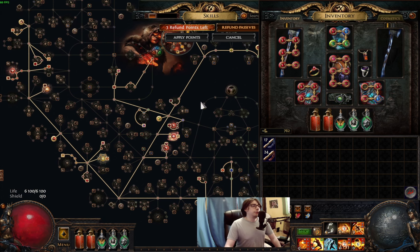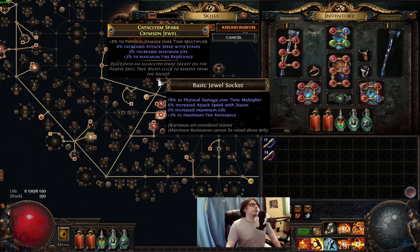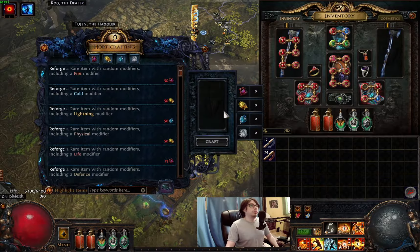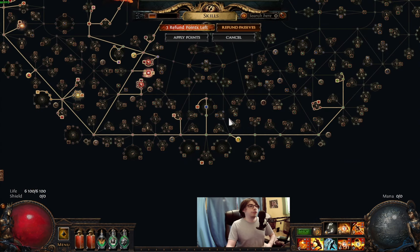Let me show you a very interesting jewel and how you can make it. Look at this — it has life, physical damage over time multiplier, and yes, you're reading right: plus 2% to maximum fire resistance. I crafted this one. And there's another one here as well: 5% life, 7% physical damage over time, plus 2 maximum fire resistance as well. This was a fracture. This jewel cost me one divine on the base, and I just reforged it with life — that's it. I hit this jewel after about 10 tries.